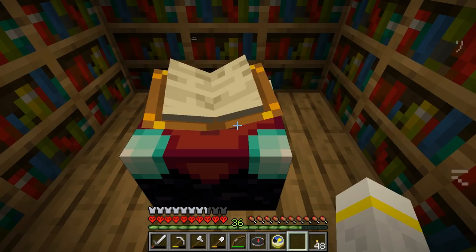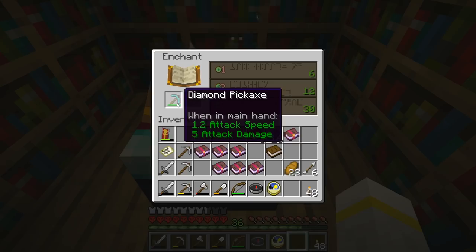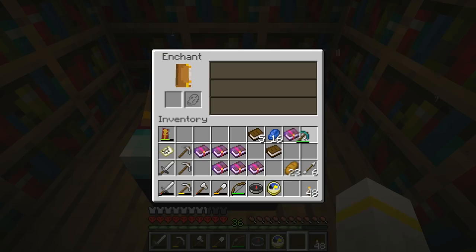As for how the enchanting table works, there is a slot here, and a slot for lapis lazuli. You can either put a book in there, or you can put an item in there, and it will give some suggestions — like Silk Touch, for instance. That is a really good suggestion for an enchantment.